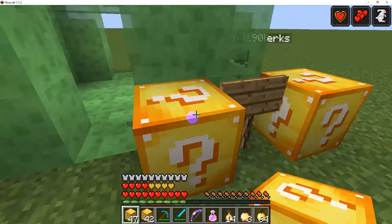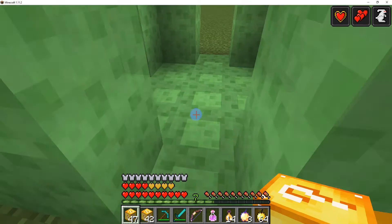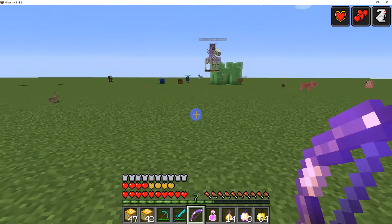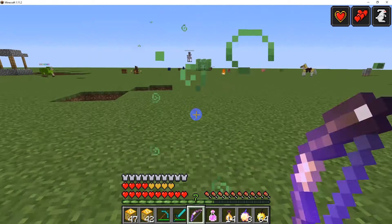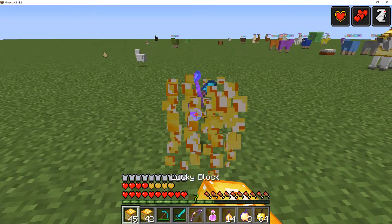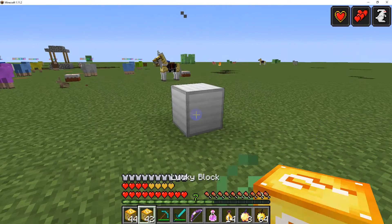Bouncy castle! Since we have to open every lucky block, I guess we still have to open this one. Come on! I wish I could shoot him, but I can't—I don't have any arrows. I think we are far enough away that we are fine. Ooh, iron. A diamond hoe? The worst thing ever! Diamond hoes are just a waste—never waste your diamonds on a hoe.